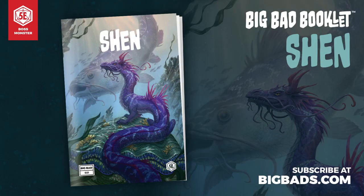Many thanks to our sponsor for this video, Hit Point Press and their Big Bad Booklet series — a monthly zine about boss monsters for 5th edition. If you're not already subscribed, go check them out! It's a great way to get adventures and art and minions and reference cards and story ideas each and every month. This month, come meet Shen, a devious and playful underwater clam monster who can evolve into more fearsome and powerful forms.